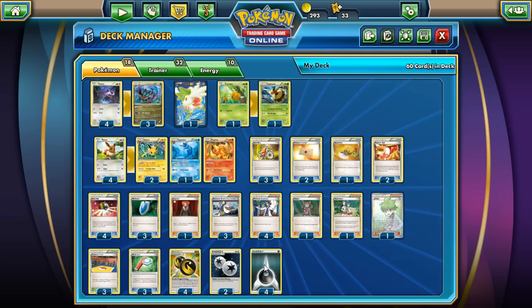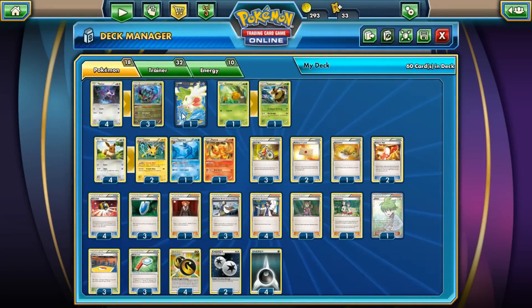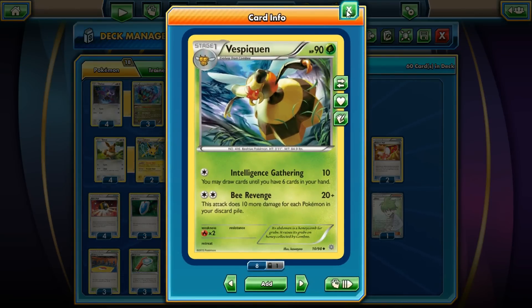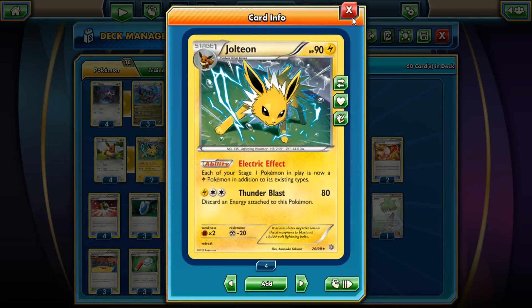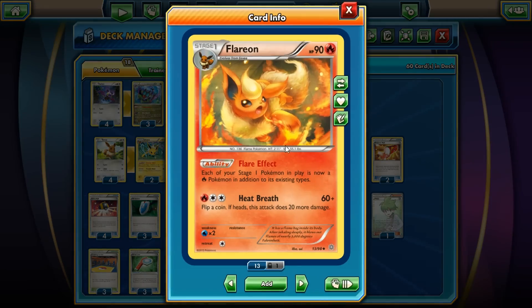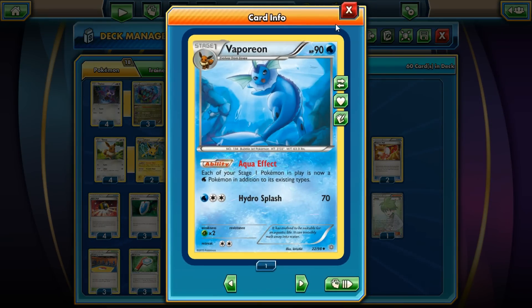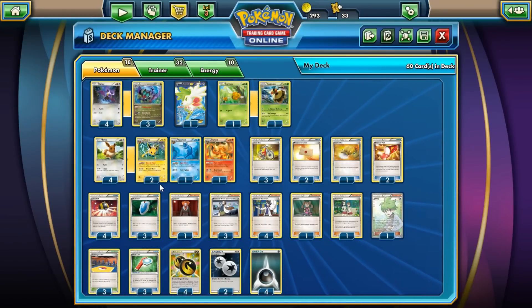I run four Dark Energy, but you can run whatever type you want if you ever want to attack with the Eeveelutions. Dark energy isn't a problem since it's one of Noivern's required energies, and Vespiquen doesn't require any specific energy. Jolteon, Vaporeon, and Flareon can attack if you wish, but you'd need Electric, Water, or Fire energy. They all do relatively the same — around 60 to 80 damage — and could come in for a clutch KO depending on matchups.